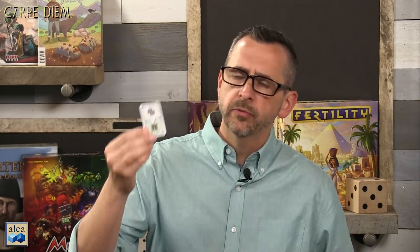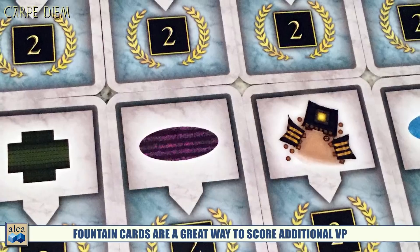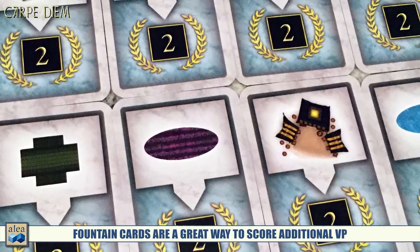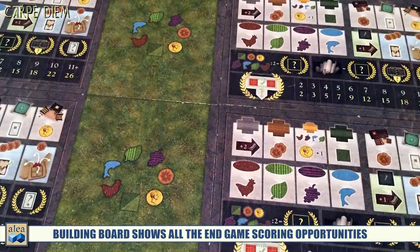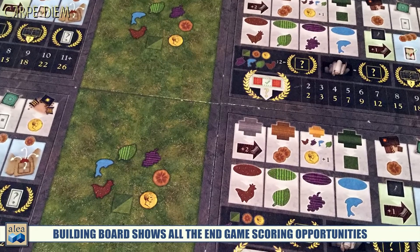You also score your fountain cards, which are pretty straightforward — for example, two points for every gray building you have. There are two of each type of fountain card in the deck, so you could get duplicates and they do stack. Finally, you look at your completed villas, count only completed structures, and tally all the chimneys. Your reference board tells you how many victory points those earn, ranging from two to 26 points — quite significant.